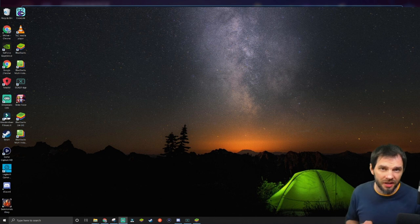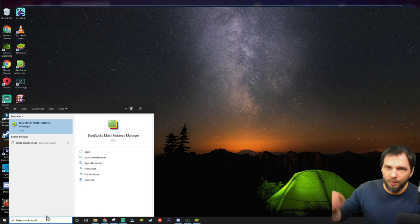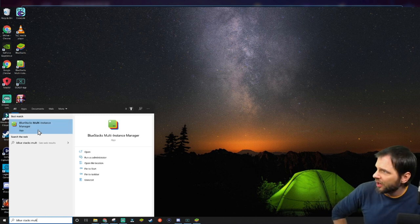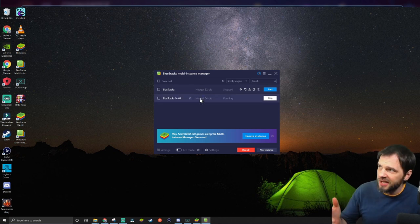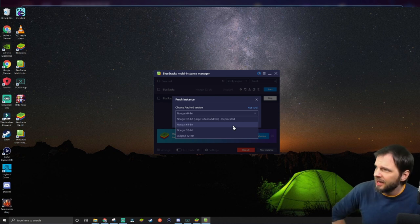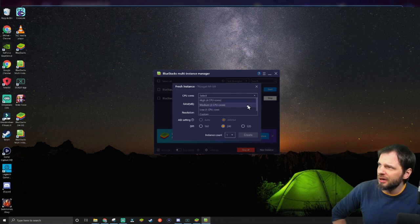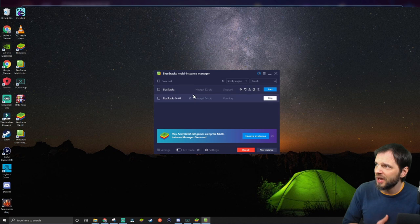In case you run into that crashing problem, here's how to fix it. Go to the taskbar and type 'BlueStacks Multi' — you'll get the BlueStacks Multi-Instance Manager. Open it up and you'll see your existing instances. If you only have the 32-bit version, you need to create a 64-bit instance. Click 'Create Instance,' select Nougat 64-bit from the dropdown, choose your settings such as high performance, and click Create. Amazon App Store requires the 64-bit version to work properly.